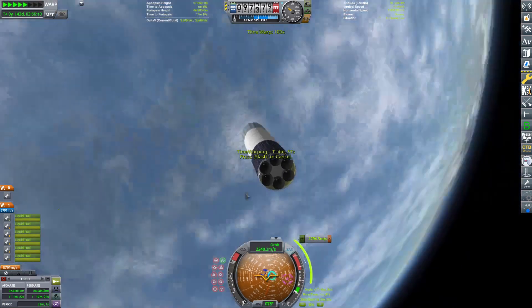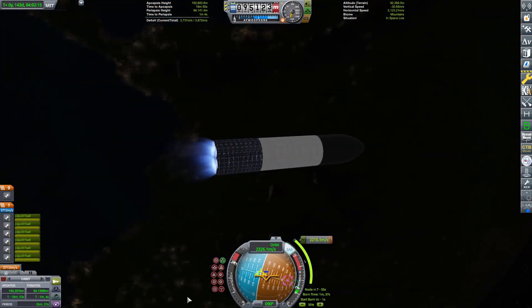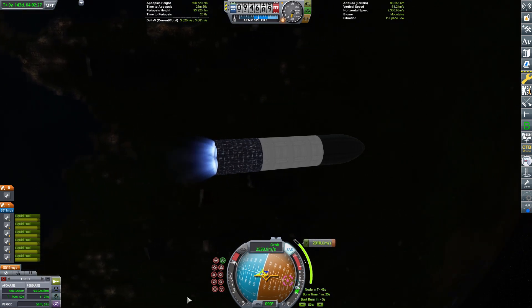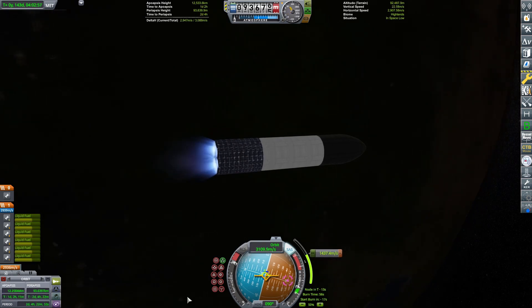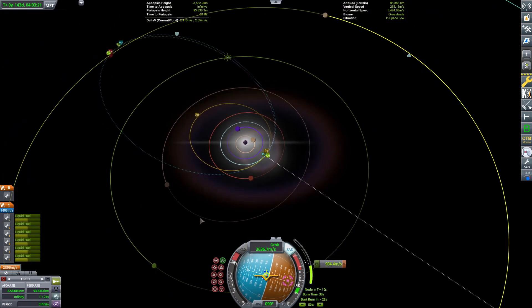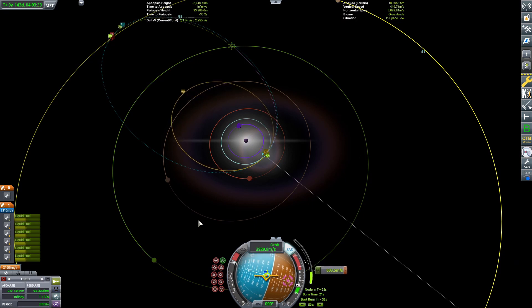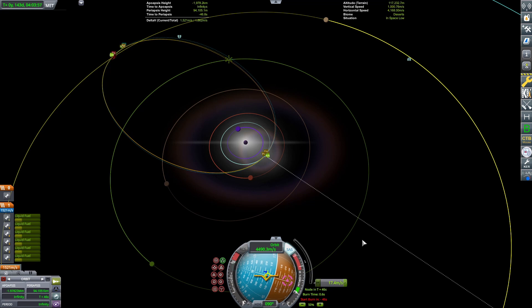The Outer Planets Mod adds basically kerbalized versions — the moons are kerbalized but the planets themselves do resemble the outermost planets. I think that's most of the reason why I have six engines. Once you're in orbit the thrust-to-weight ratio doesn't really matter, so you could just have even two engines running if you wanted. That's basically the first design change.